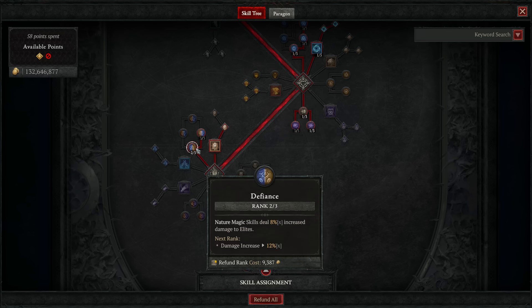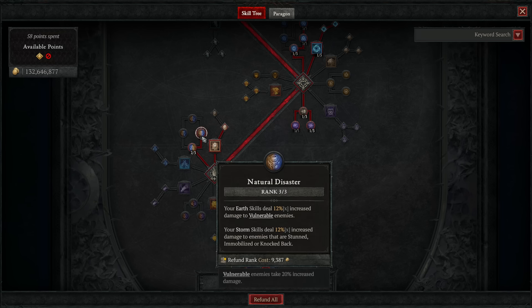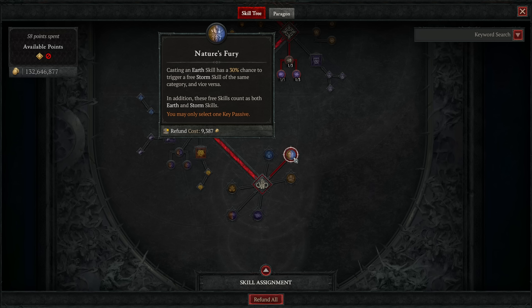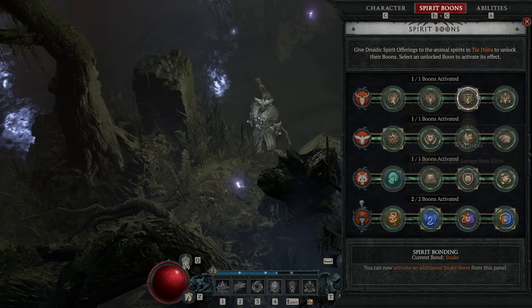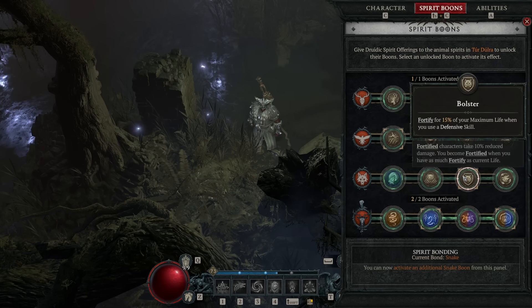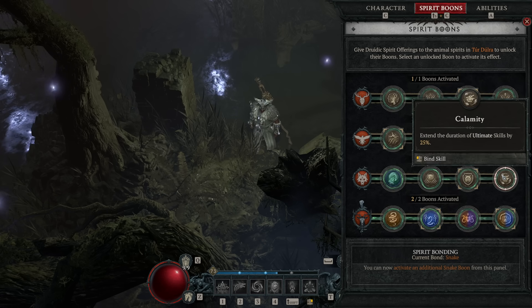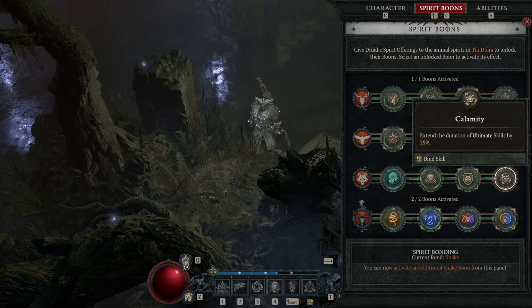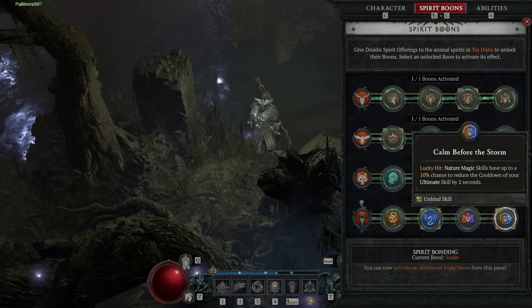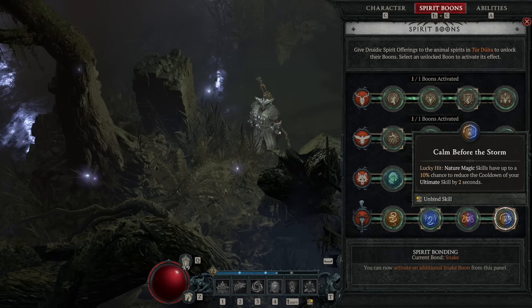For passives, we grab 2 ranks of Defiance for 8% bonus nature magic skill damage against elites, and 3 ranks of Natural Disaster for 12% more damage with Storm magic skills against immobilized, stunned, or knocked-back enemies. Then with our final skill point, our key passive is Nature's Fury — a 30% chance when casting an Earth or Storm magic skill to trigger a free skill from the same cluster. We use this with our insane attack speed as a method of proccing cooldown reduction, which really boosts up the survivability of the build quite significantly. Moving on to Spirit Boons: in the Deer path take Wariness for 10% reduced damage from elites; in the Eagle path take Scythe Talons for an extra 5% crit chance; in the Wolf path take either Bolster for Fortify on casting defensive skills, or Calamity for 25% extended duration on your ultimate skills. Finally, bond with the Snake path, taking Overload — 40% lucky hit chance on lightning damage to cause a small explosion around the enemy — and Calm Before the Storm for 10% lucky hit chance with nature magic skills to reduce your ultimate cooldown by 2 seconds.